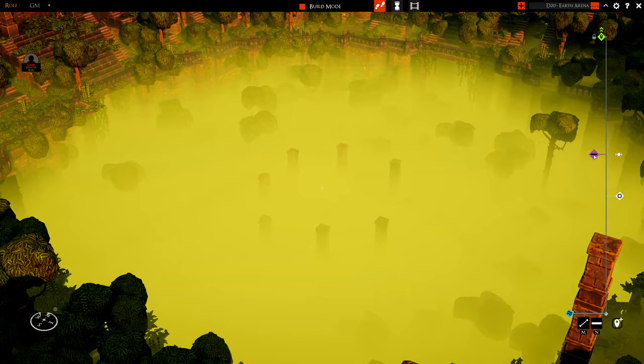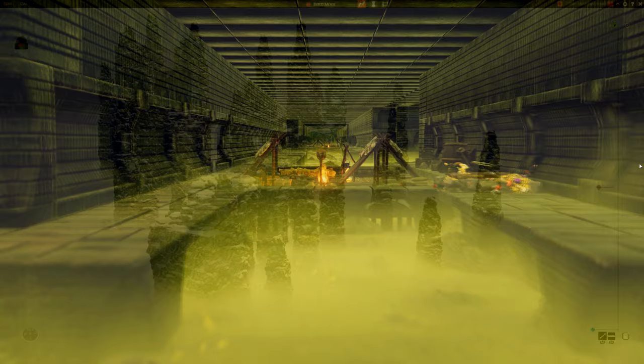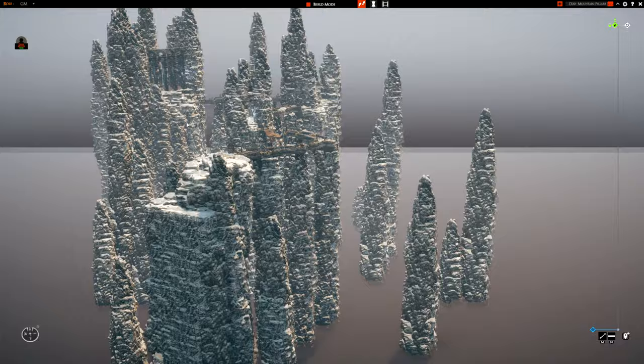Green Haze is exactly what you'd expect: it's green, it's hazy. Probably good for sewers, maybe jungle, chemical acid pools, you know, that kind of thing. Adjust your lighting if you want to brighten it up a little bit. Finally, you can select none to remove all of the vertical fog effects.